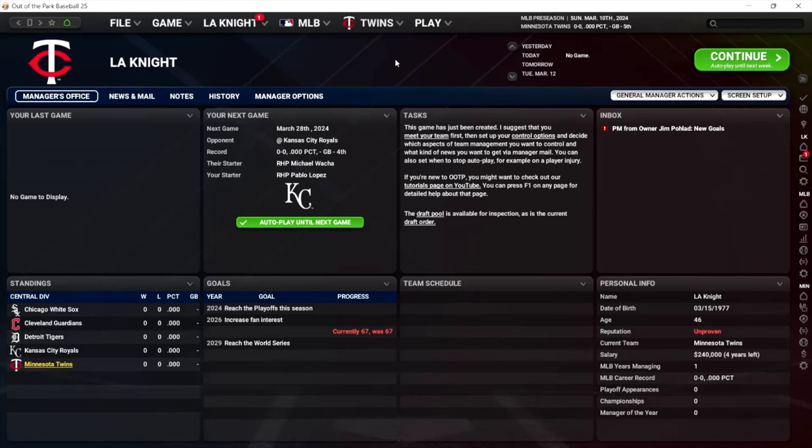Here we are in the manager's office. This is the screen that the game opens to after you've loaded or created a new game. This video assumes you are playing a new standard game as GM and not in challenge mode, but all or almost all of these tips are applicable to many game modes, even if you aren't playing a standard modern day game.